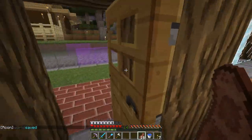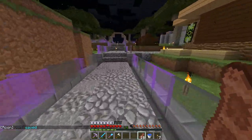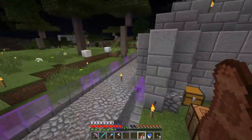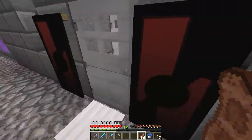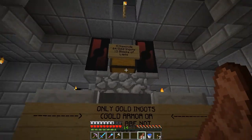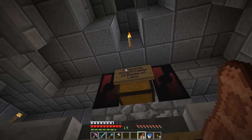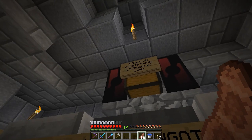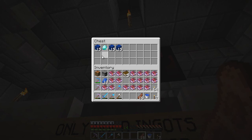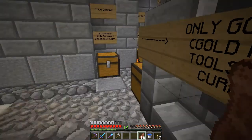Let's quickly check our mailbox - nothing in there at the moment. Unfortunately there has been no mail going around on the server. Let's actually quickly check the shop over here. He's put up his banners. So four diamonds, or sixty-four gold ingots, or fifteen blocks of lapis. It looks like everything has been bought, which is unfortunate because I wanted to see what was in that chest.